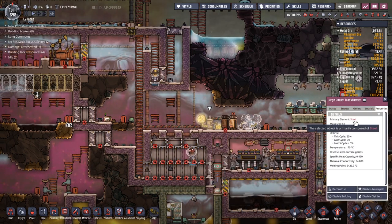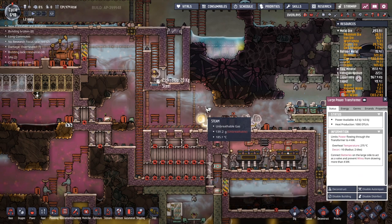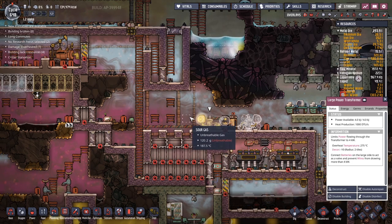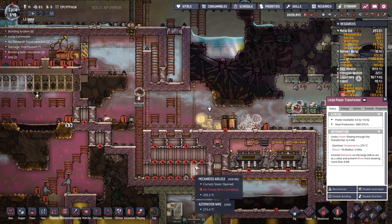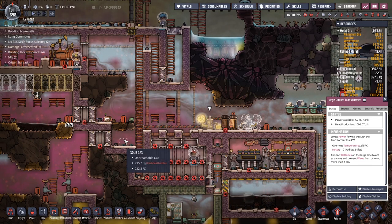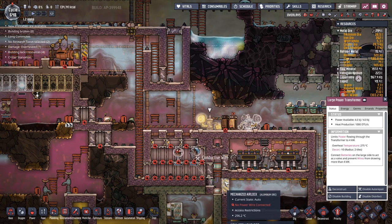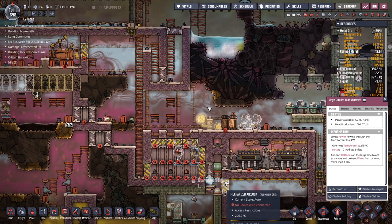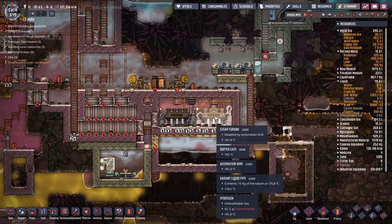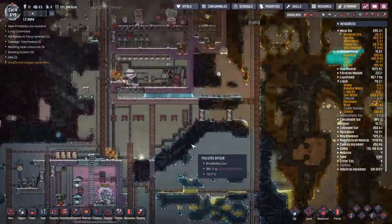By doing that we've freed up some space for this large power transformer to sit there, with the conductive wire coming down here — that works for me. Immediately nighttime got called — just cheers, guys. So we put a large power transformer in made out of steel — its overheat temperature is 275. None of the temperatures around here seem to be anywhere near that, so we should be doing all right. I'm going to carry on leaving this destructor running down here because hopefully it will just eat through all of this gas and make it a nice environment to exist in.